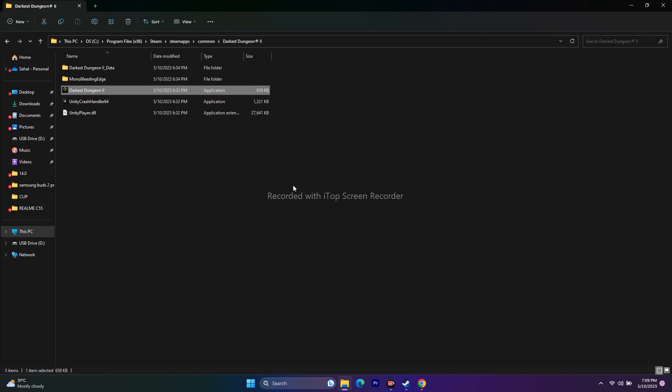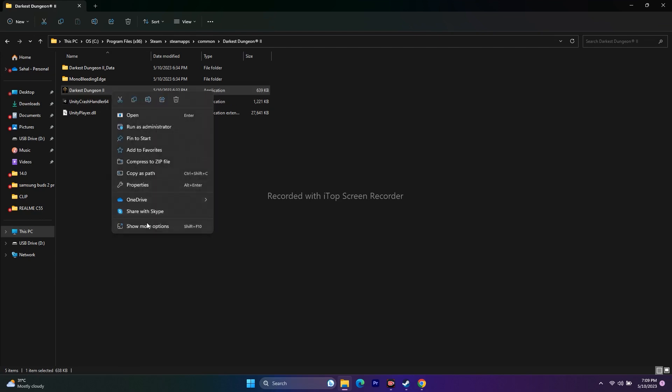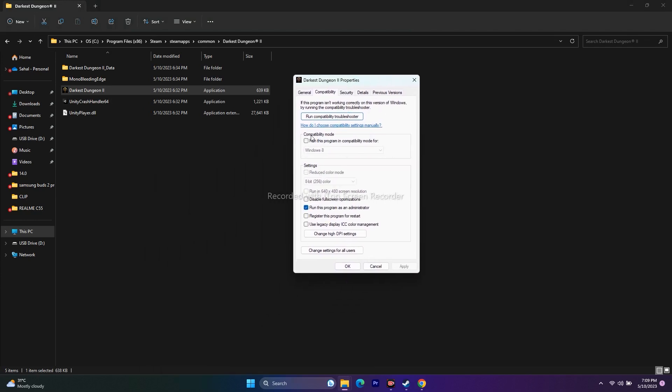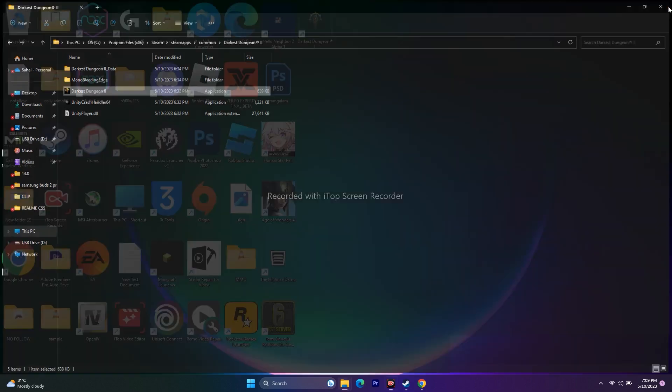If that doesn't work, try running the game in compatibility mode. Right-click the executable, go to Show More Options > Properties > Compatibility. Check the compatibility mode box and select either Windows 7 or Windows 8. Click Apply and OK, then close everything and try launching the game.